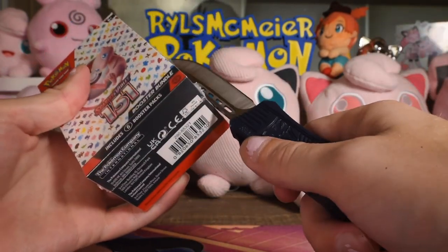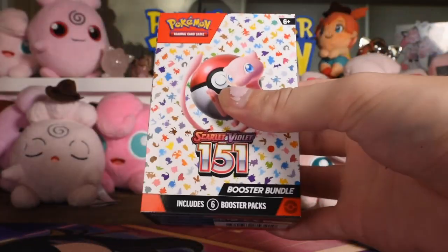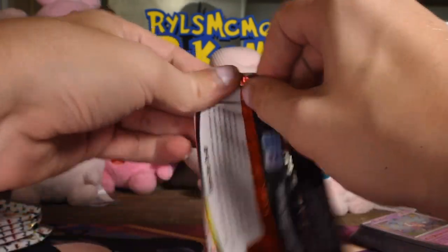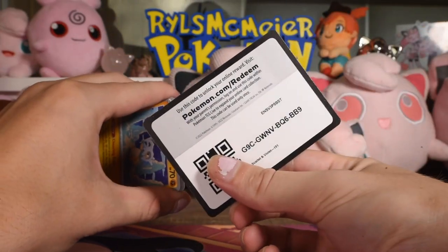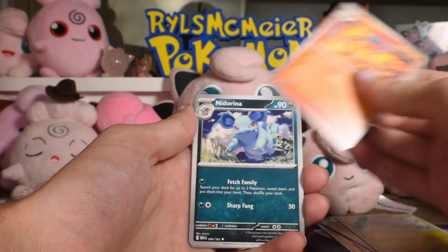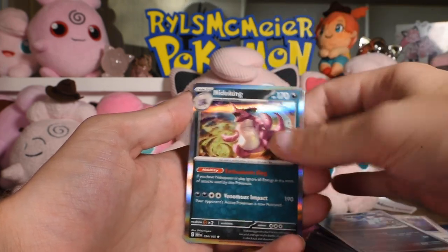Last bundle! I'll chuck those boxes on the floor behind me — it's fun to clean up after these videos. There's the code card, non-holo energy. Cubone — being sad about his mom probably, get over it, it's been years. Caterpie, Rapidash, Net Ball Arena, Raticate, Machamp rare reverse, Net Ball Arena reverse, and Nidoking as the rare.